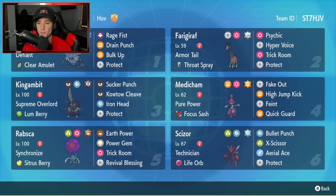Fourth Pokemon is going to be Medicham. I've never really seen Medicham on the ranked ladder, so I'm super excited to use this Pokemon. It's got Pure Power as its ability alongside the Focus Sash as its item. It's rocking Fake Out, High Jump Kick, Feint, and Quick Guard, which is going to be really good against things like Extreme Speed Dragonite and other Fake Out users.